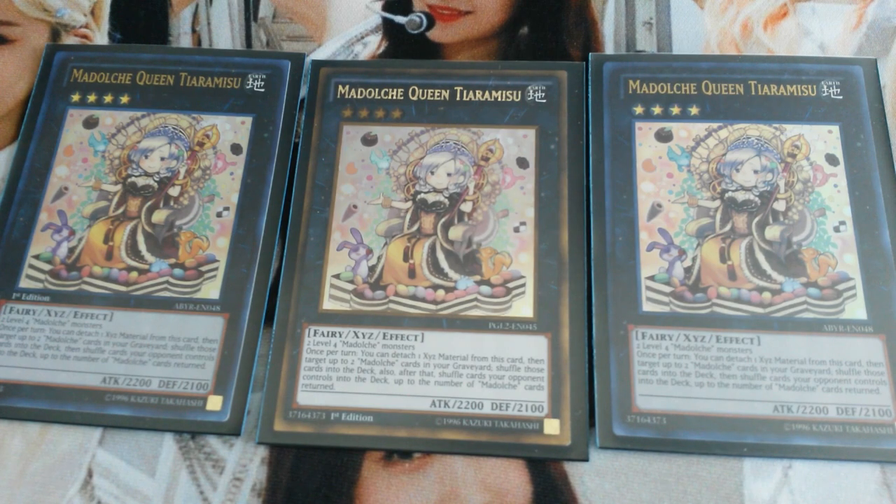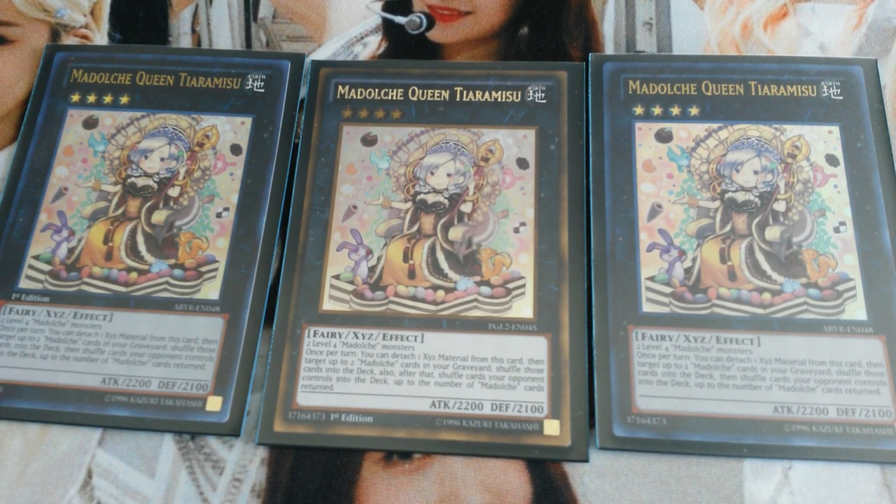Then I play triple copies of Madolche Queen Tiramisu. This card is basically what breaks your opponent's boards. You detach material, target up to two Madolche cards in your graveyard and shuffle them into the deck, then target up to that many cards on your opponent's side of the field and shuffle them into the deck. And this does not target, so it would get over things like Dragoon.